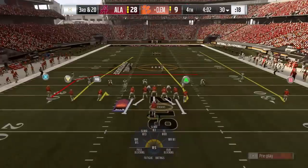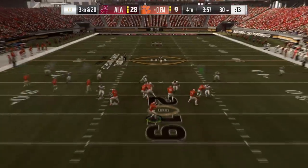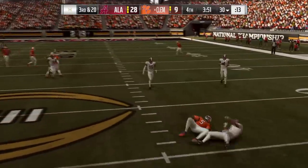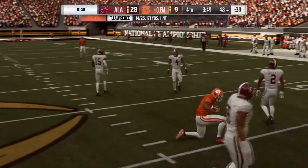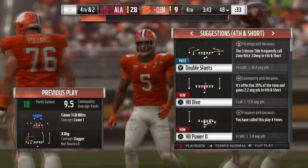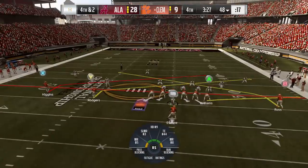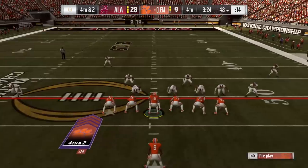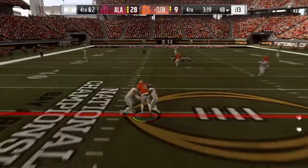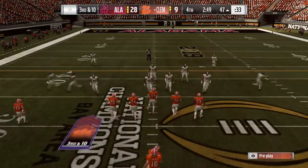We're in four-down territory here. We're just getting dominated at the line of scrimmage. That's the worst tackle animation in Madden — clearly forward momentum wouldn't result in that brick-wall-first-down-line tackle you get all the time. Fourth and two — what can the true freshman Trevor Lawrence do? He scrambles, takes the contact, and gets the first down.